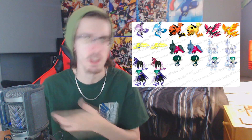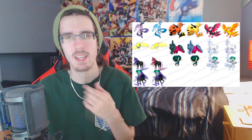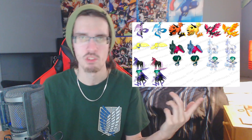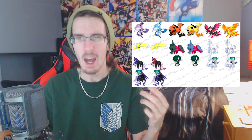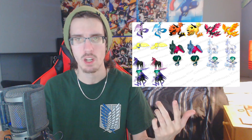Starting with the Galarian birds — you can see the trend: they just went with the Kanto version of the birds as their shinies. It's kind of cool, but at the same time I kind of wish they were a little bit different. Moltres for example — I'm going to put Moltres on my team in the Crown Tundra — I really wanted that dark blue phoenix look, but they went with the Kantonian Moltres shiny instead, which I'm not really sure about. I think I like the original better than the shiny.